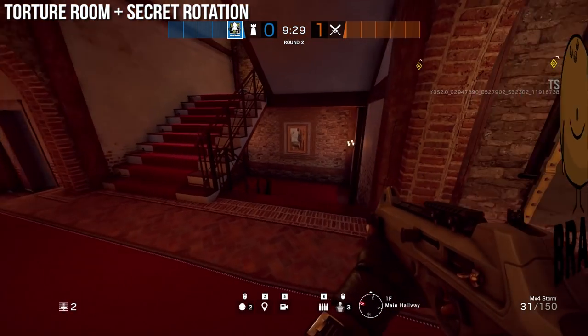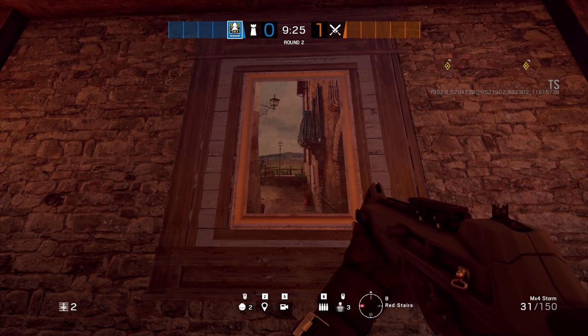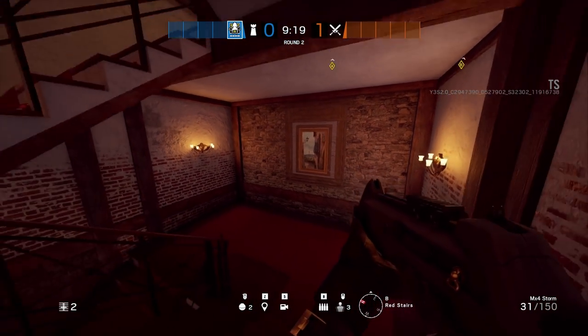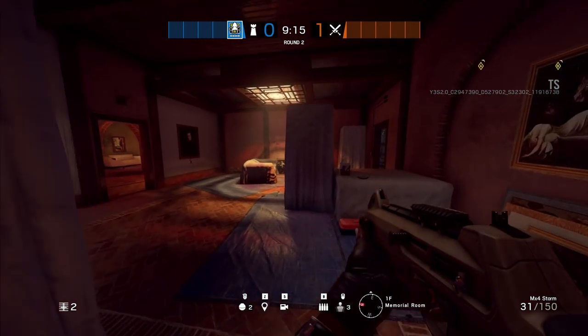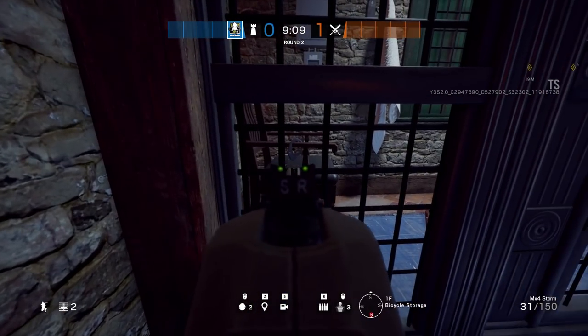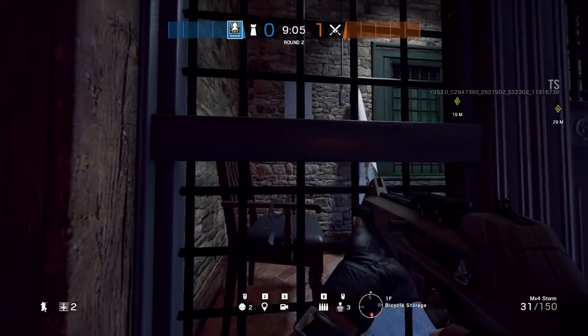What is up Brawz and welcome back. In this video we're going to be covering some of the really awesome details hidden inside of the brand new map Villa in this update. If you guys find any easter eggs or hidden stuff that are not in this video, be sure to comment it down below. Reddit also has a big mega thread of different easter eggs so you can feel free to post it over there.